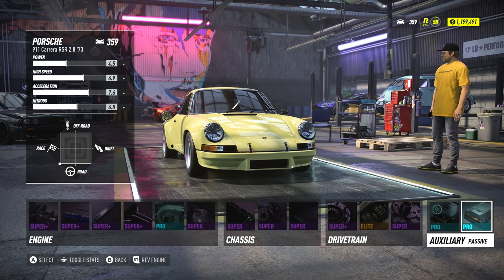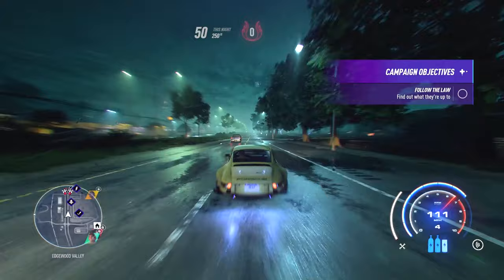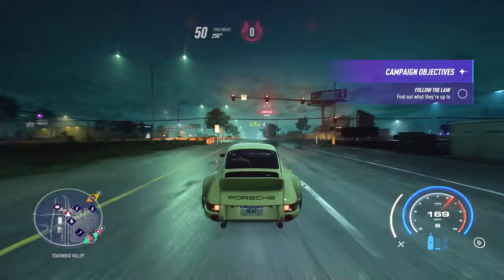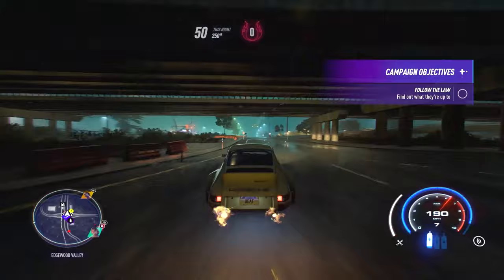This build will take the RSR all the way up to 359. At that point, running from heat level 3 cops becomes fairly simple because the car can do over 200 miles per hour no problem — the cops don't drive that fast in this game. Running from them on highways becomes the go-to move since you can maintain that speed without turning much. As you progress your rep level, you'll unlock better clutches, tires, brakes, and engine parts. Every time you unlock something new, grind the day races for money to equip it before going back to night races.